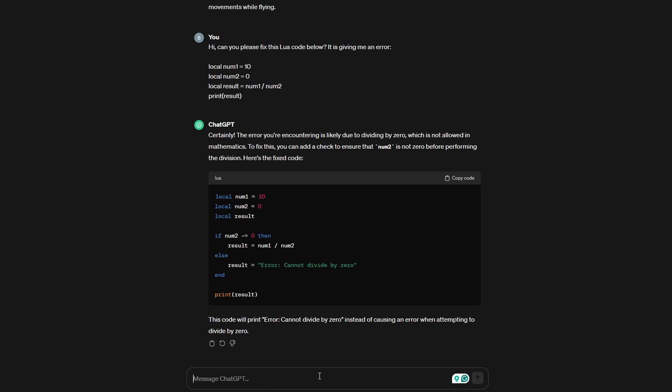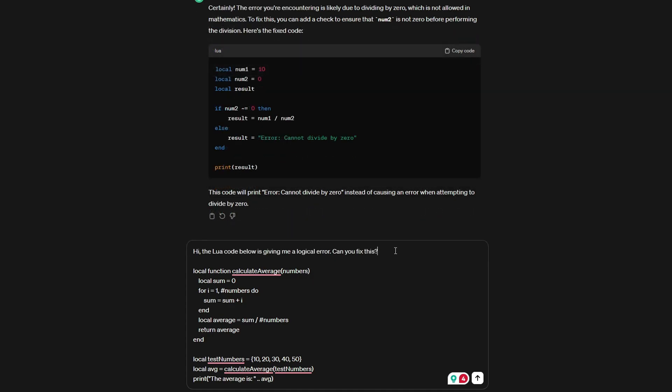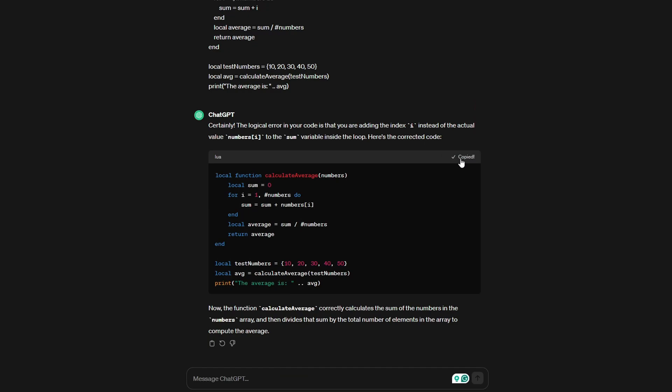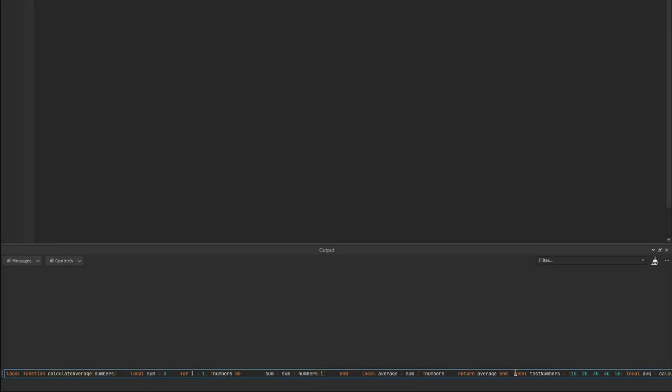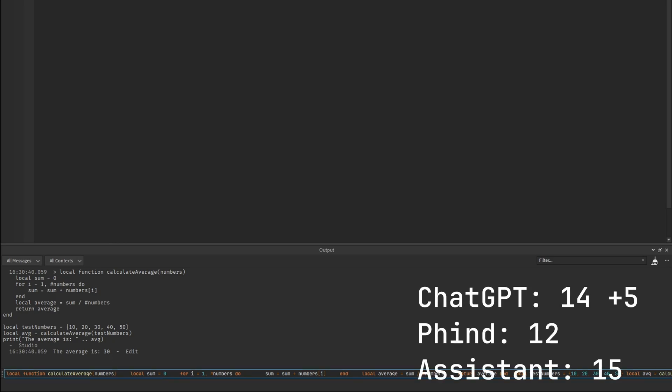The final challenge: a function that calculates the average of a set of numbers. The code runs but gives an unexpected output because it adds the current loop index i to the sum instead of the number stored in the numbers table. I vaguely tell ChatGPT the Lua code has a logical error and ask it to fix it. ChatGPT identifies it quickly — we paste the fixed code into the command line. The average is 30. Five points to ChatGPT.